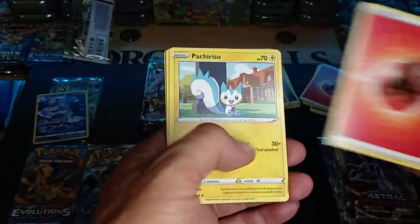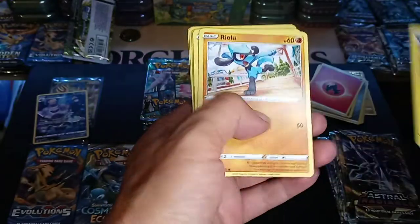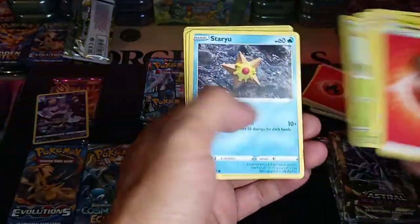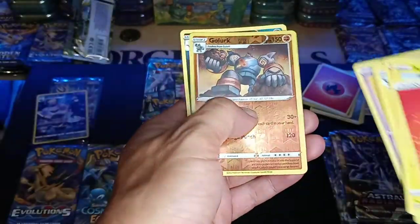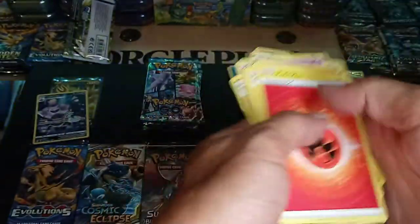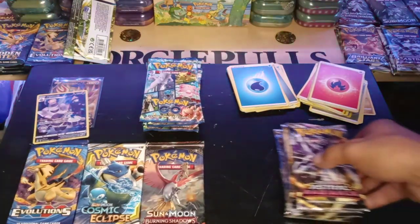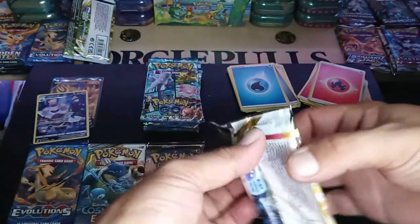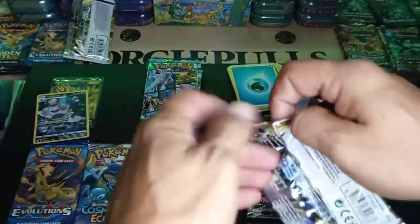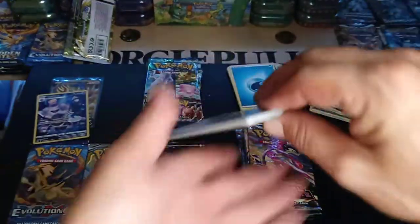I've seen some of the cards for Lost Origins and whoo, I can't wait. The Pikachu Trainer Gallery cards and the Charizard Trainer Gallery — yes sir. The Alternate Art Aerodactyl, and those are a few other ones that were pretty good too.